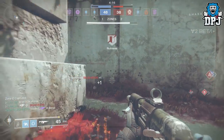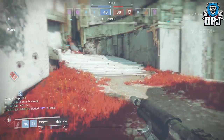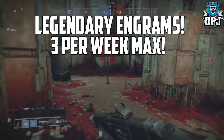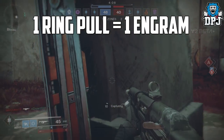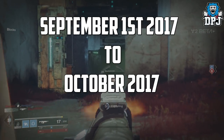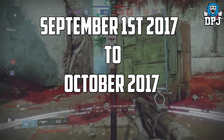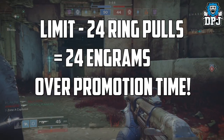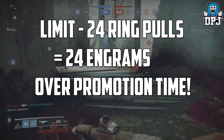So what are the rewards and how many can you redeem? The rewards are legendary engrams and you can redeem 3 per week maximum. 1 ring pull gives you 1 engram. The promotion runs from September 1st until the end of October, so you roughly get 8 weeks. The limit is you can use 24 ring pulls over this time, so you can obtain 24 engrams.